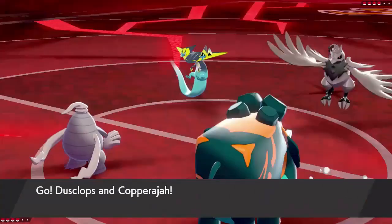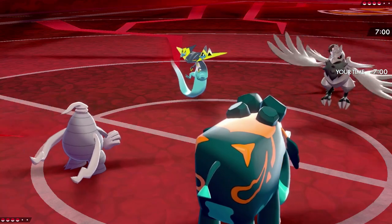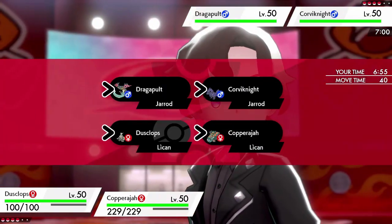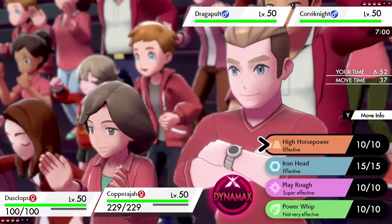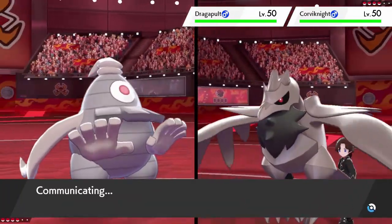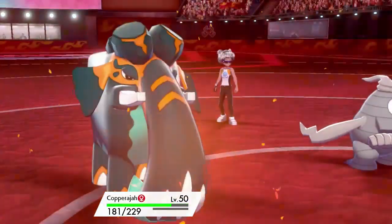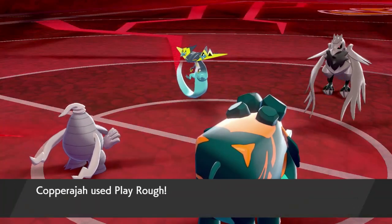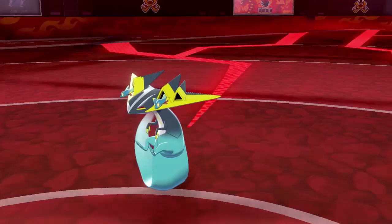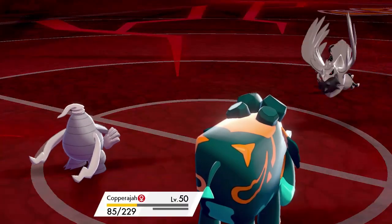I love this fire stadium. They started with Dragapult and Corviknight — both shiny, so we know what that means. I led with Copperajah and Dusclops and I'm going hard trick room right from the beginning. I want to set trick room first — I think I can survive anything they dish out even if they double target me. I went for Play Rough, super effective on Dragapult. I was afraid it might Phantom Force but no, it goes with Flamethrower, doesn't do too much damage. I tanked it and knocked out Dragapult first turn.